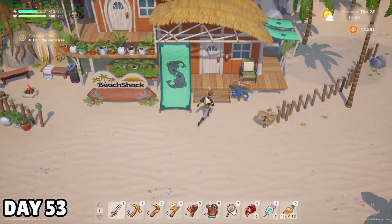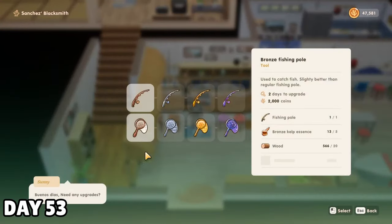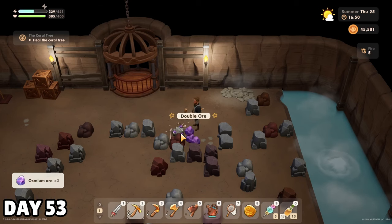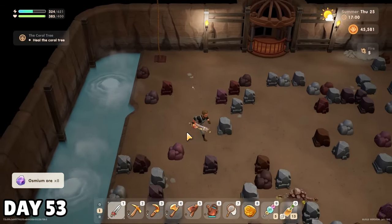Next up on the to-do list was a fishing rod upgrade. You have to do this kind of like a tool upgrade now, using kelp essence and wood instead of just buying it, which kind of stinks. Apparently Sunny sold out to Pablo and Rafael because his store is listed as the Sanchez Blacksmith in the upgrade menu. I gathered osmium for more money and tried to get more earth geodes today, but I only managed to scrounge up two of them.